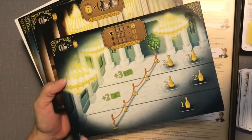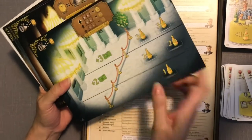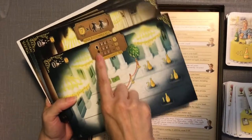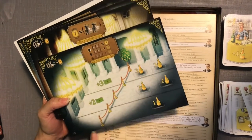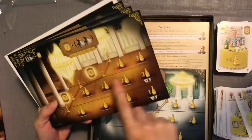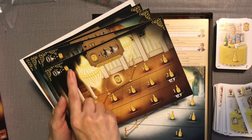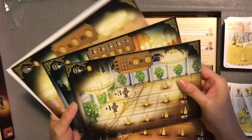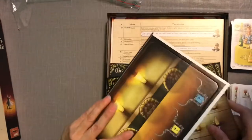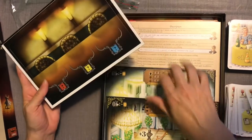It looks like it has two sides — this looks like the two-player side and this is the three and four-player side. You get points based on how many dancers you have: the more players, the more dancers, the more points you might get. This one looks like you get seven for each pair, and if you don't have anybody that's minus five — something to watch out for, and it looks like all the boards have that.